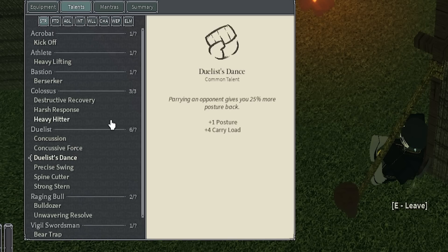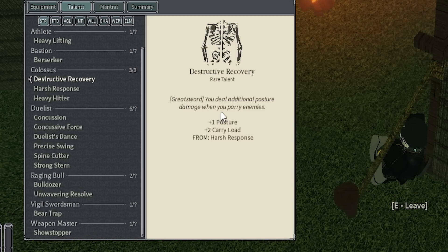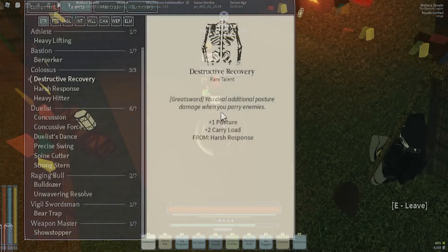With this build, you definitely want every single posture talent, especially if you're rocking Greatsword. Duelist Dance, Unwavering Resolve, Harsh Response, Destructor Recovery — this thing is broken. It says you deal additional posture damage when you parry enemies, but this does more than what the description says. Basically, if you parry an enemy and they're high on posture already, it's going to break their guard and you basically get a free hit just for parrying them.